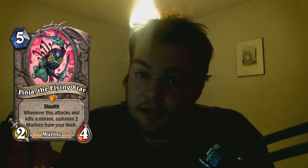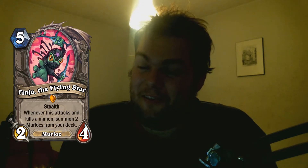One of my favorites — 5-mana 2-4 Finja the Flying Star. Stealth. Whenever this attacks and kills a minion, summon 2 Murlocs from your deck. So it needs to attack and kill a minion. It's a fine card because it's awesome — ninja Murloc is awesome. But to do 2 things and even get random Murlocs from your deck on a 5-mana 2-4... I'm not really enthusiastic about this card.